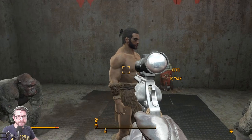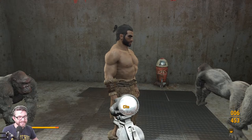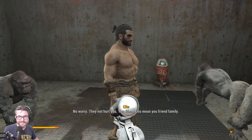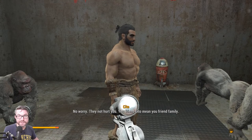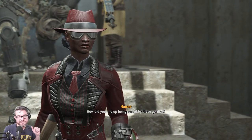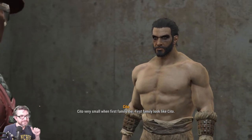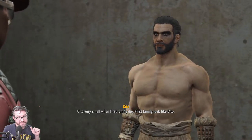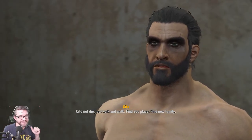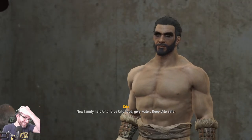Sito, this home, this family. Oh, Tarzan — Nuka World Tarzan! How did you end up being raised by these gorillas? Sito very small when first family die. Sito not die — just walk and walk, find zoo place. New family help Sito — give food, give water, keep Sito safe. This is basically just the Tarzan plot.